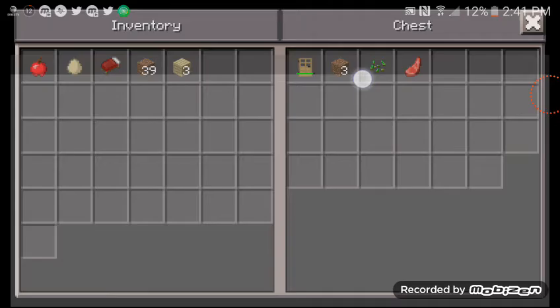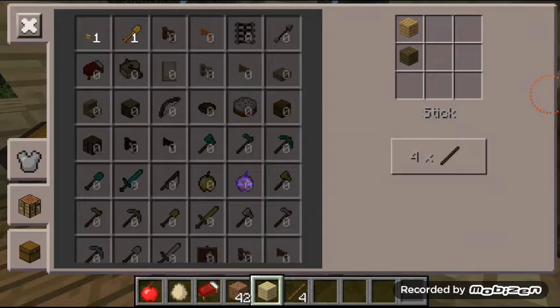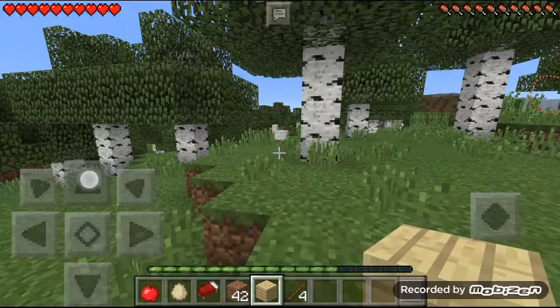We only have three wood left. We're going to go explore for a while. Let's make a stick, and we can only make a shovel. We're going to get some more wood — we live next to lots of birch wood.